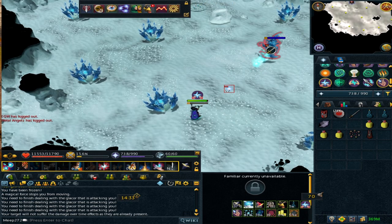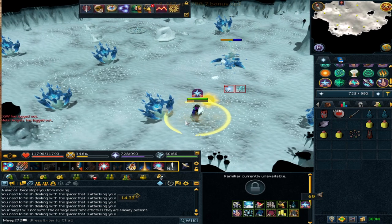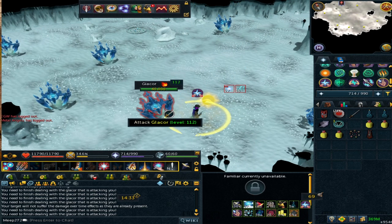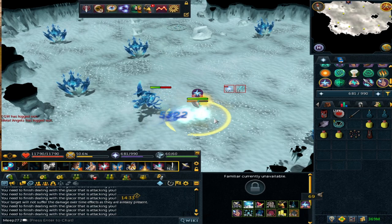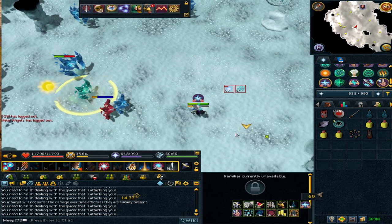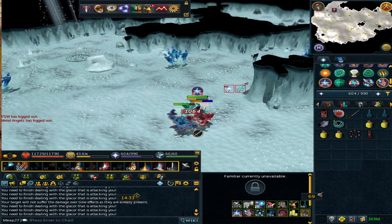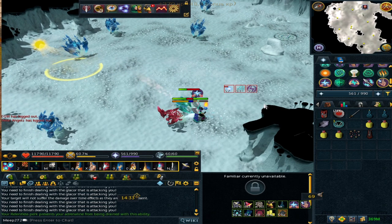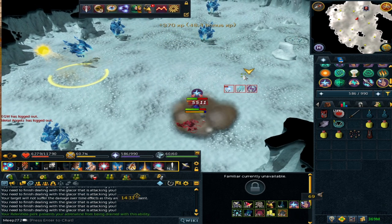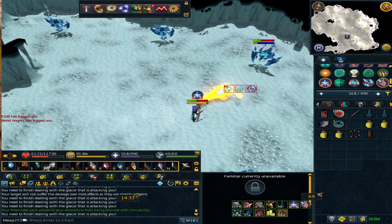The light green Glacyte rapidly saps your prayer, so kill it quickly. The main Glacor cannot be damaged until you kill all its Glacytes. That kill was very fast — it only took longer because the Glacyte was hiding. The blue enduring Glacyte has very high defense and previously you had to drag it away from the Glacor, but it now appears to be aggressive on its own, which makes things easier.